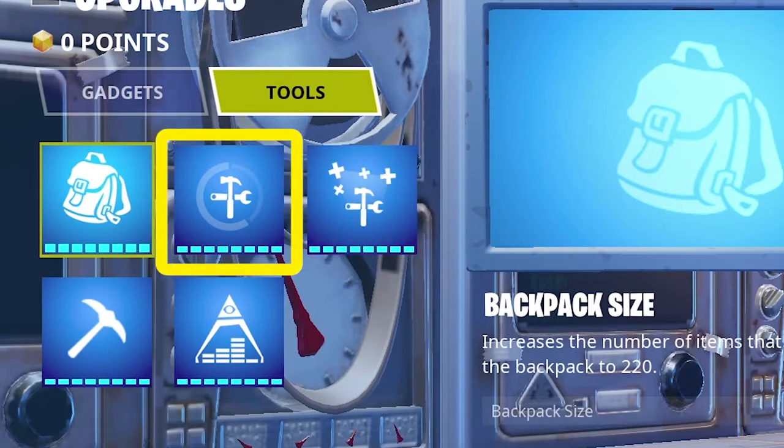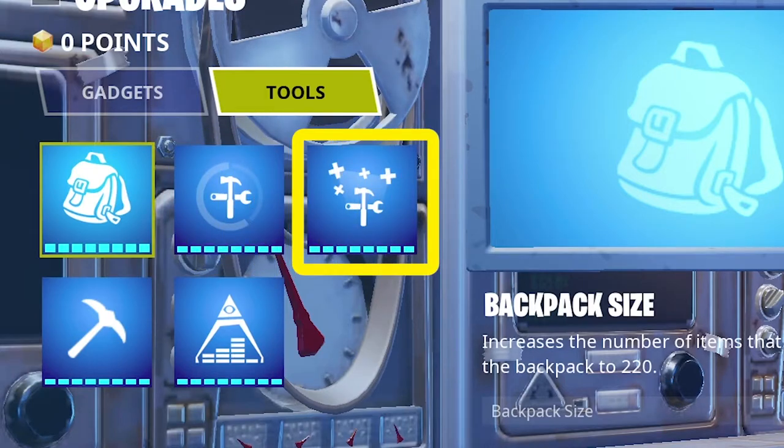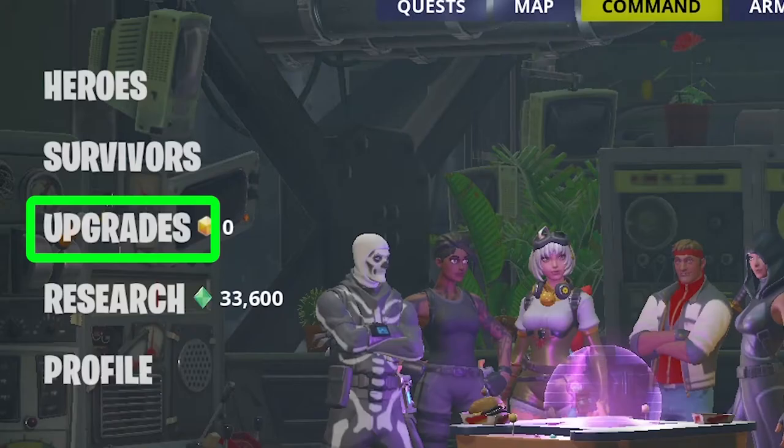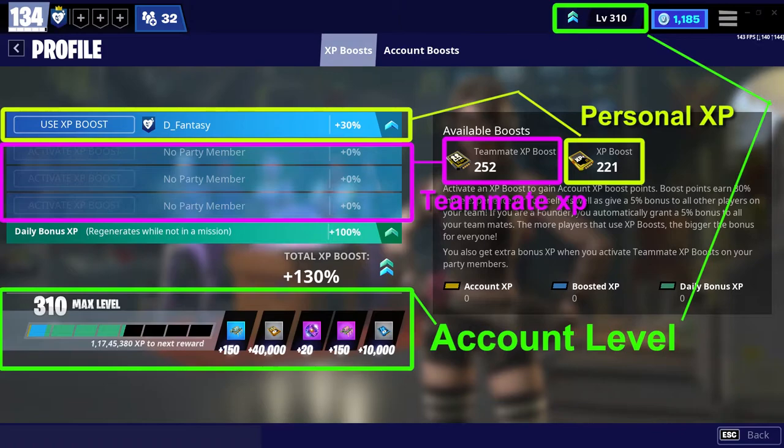The last two upgrades: giving upgrade points to one will increase your building speed and repair speed — meaning how fast your builds can go from zero to max health. Giving upgrade points to the other will increase your builds' max possible health. For example, if your build has 200 health right now, after one upgrade point the same build will have 500 health.